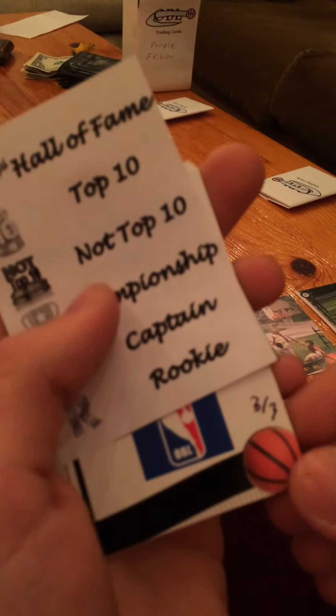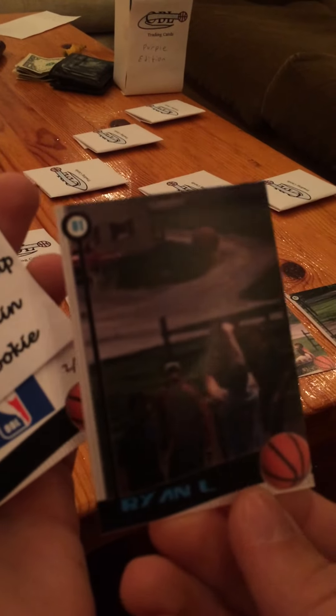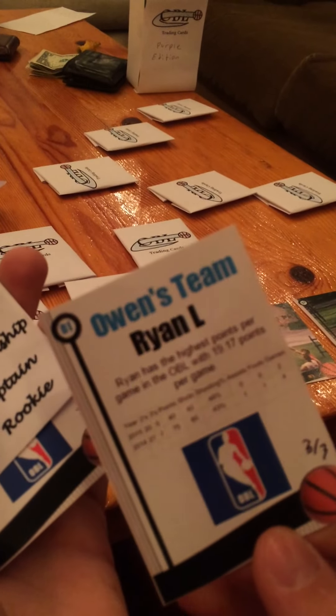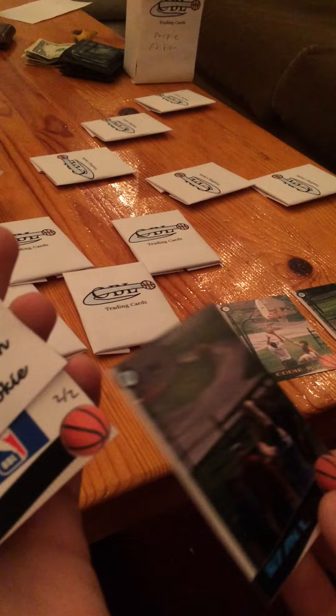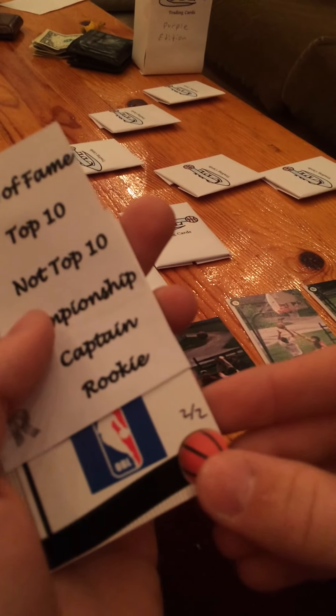Dude, you have two members of Connor's squad. Here's a three of three card — Ryan Locke's card. That is valuable, that is something you want. On Owen's team with that beautiful turquoise. Look at that form. Two of two.